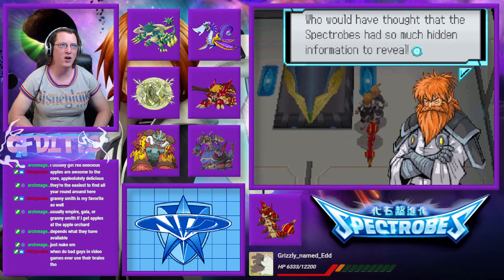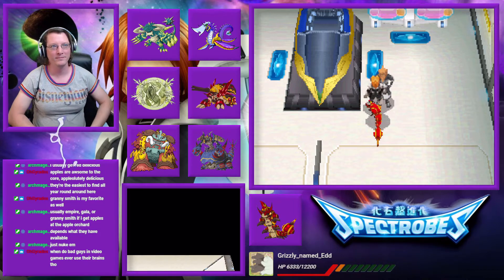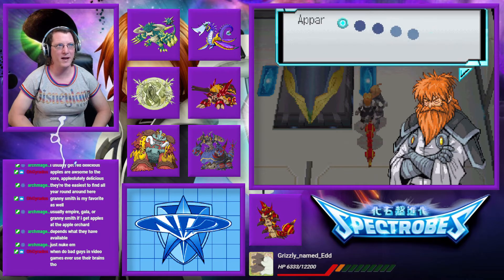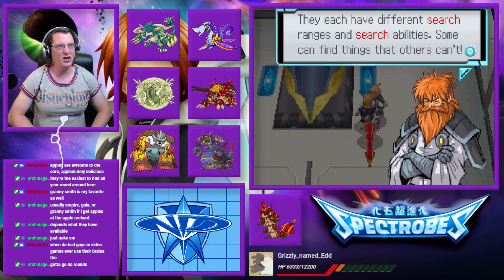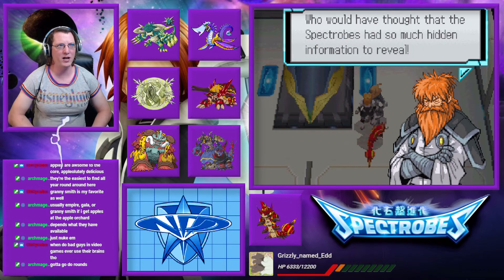Who would have thought that the Spectrobes had so much hidden information to reveal? Excellent work — you've excavated a kappa cube. It's inscribed with unique data about searching with Spectrobes. Apparently only child Spectrobes have the ability to search for things buried in the ground. Didn't they tell us that in episode 1? I'm not crazy, right? Let me know in the comments — they told us in episode 1 that only child Spectrobes can search. They each have different search ranges and abilities — some can only find minerals and some can only find fossils.